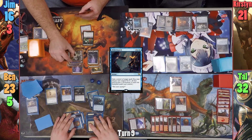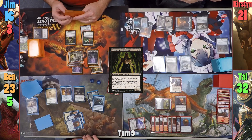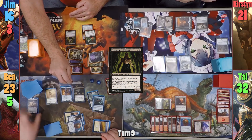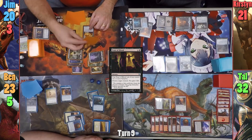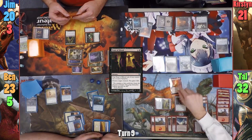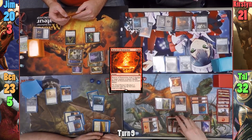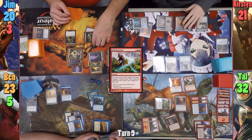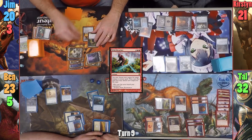Jim draws and casts a kicked Gatekeeper of Malakir, targeting Tal with the ability as the Vampire enters. Tal has to sacrifice Hazoret, putting it into the Command Zone. Jim then casts Feast of Blood to kill Ben's Archfiend and gains four life. Jim moves to combat and swings his Bloodghast at Tal. Before moving to damage, Tal casts a Beacon of Destruction targeting the Bloodghast, then casts Wild Ricochet targeting the Beacon, doing another five to the Bloodghast — this kills it. In his second main phase, Jim equips the Gatekeeper with the Lash Wraith and passes turn.